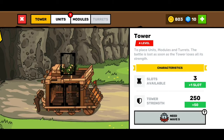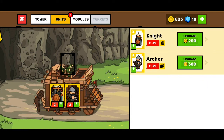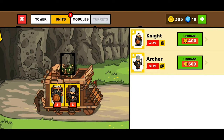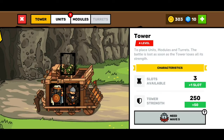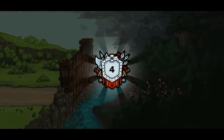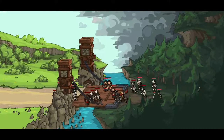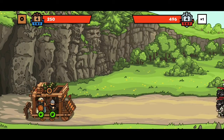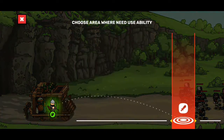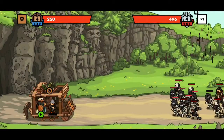Tower level — let's build another tower and upgrade it. We're a bit short on units. Let's go to the next level — we'll make it work with the units.